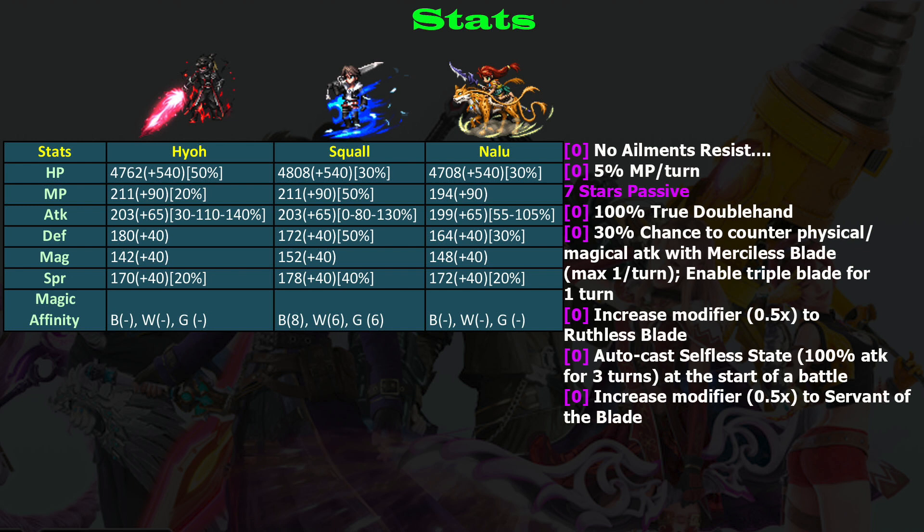The true thing that makes Hyo good is he has triple cast instead of dual ability, so he can chain three times, unlike Squall who can use two skills per turn and Nalu who can only use one. That already makes Hyo much better than those two. For true double hand, Hyo only gets 100%, which is lower than Squall. He also has 5% MP regen per turn — a standard number, but useful since his skills use a lot of MP. Squall doesn't have any MP regen.